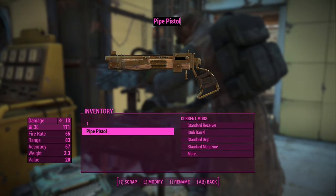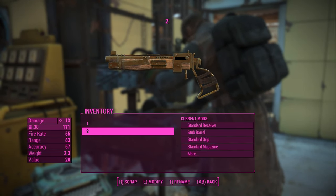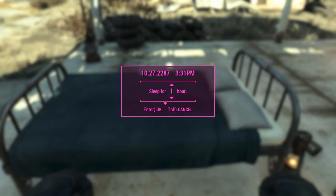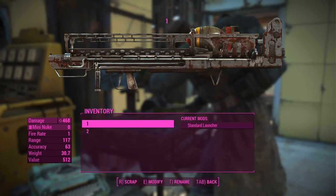Naming them '1' and '2' ensures the Fat Man is ordered right above the pipe weapon in your inventory. Once that's done, save the game before moving to the next step. If you're in Survival Mode, go ahead and sleep before moving forward.